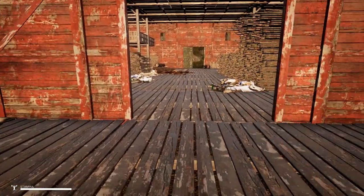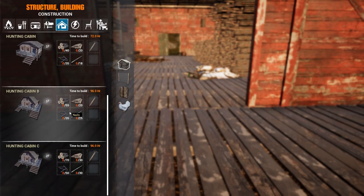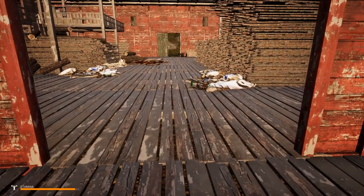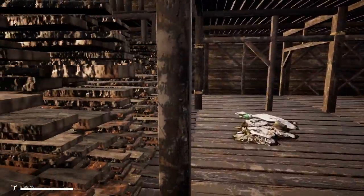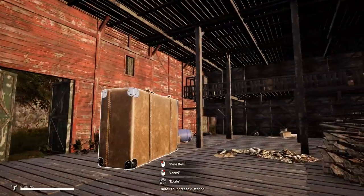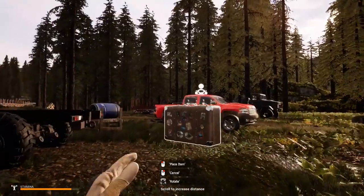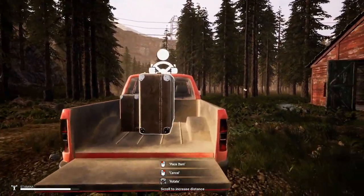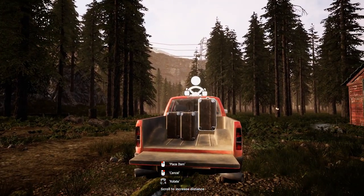We also have to remember before we attack the bandit bases, we need to make ourselves a home, otherwise our survivors won't have a place to go. My ultimate plan is to make a big log cabin right over here where all these trees are. Those cabins cost like 70 logs plus a bunch of sticks and nails - mostly the logs. I've already got a lot of logs though. That big log cabin house will be the main one, but that's not going to happen for a few videos.